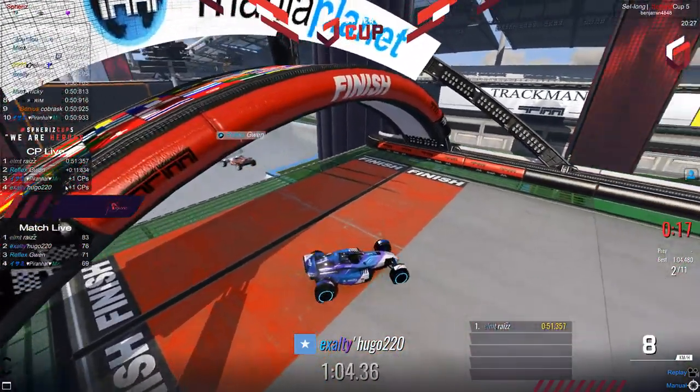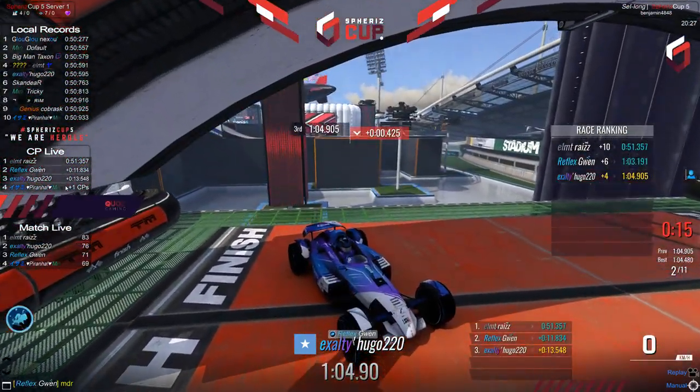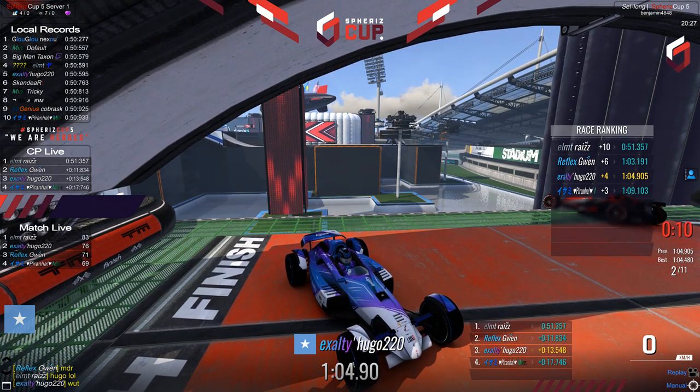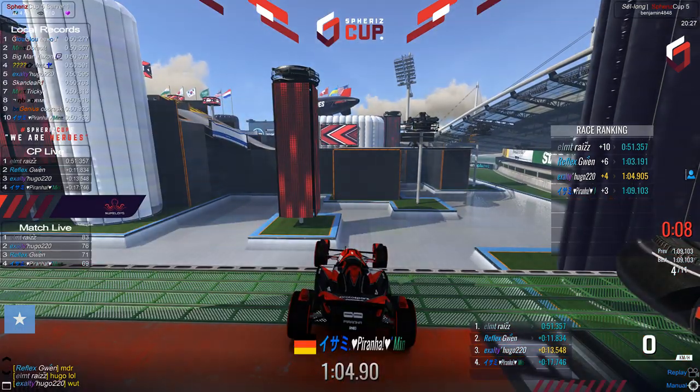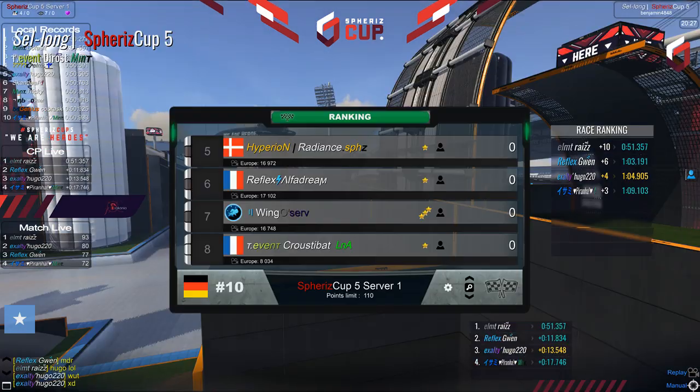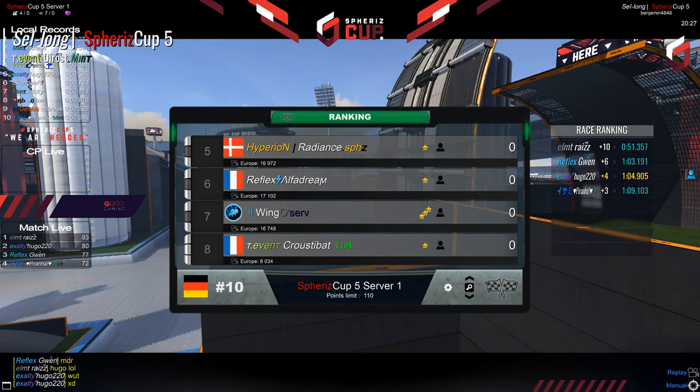Rizo will take first. Piranha has to respawn. Hugo is going to go for it — yee-ha! Hugo lost his second place in front of the finish line; he was lying there like five millimeters from it, and Gwen was able to snipe it right there. What a round — all three players above one minute, and Rizo the only one that survived. Unbelievable. Pretty good time by Rizo though, and 51 is definitely very good in rounds mode.